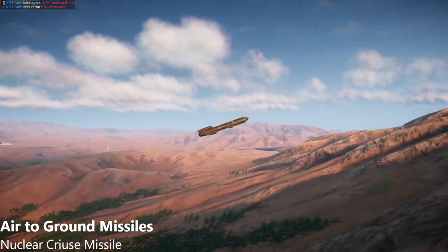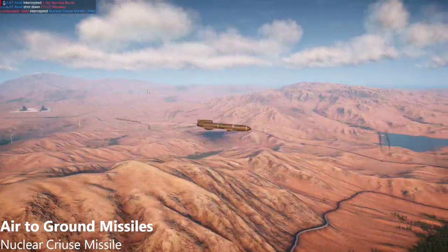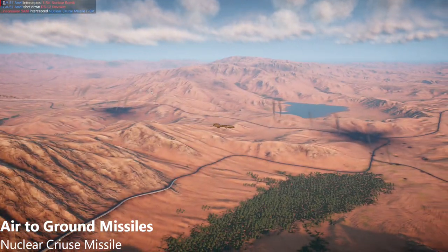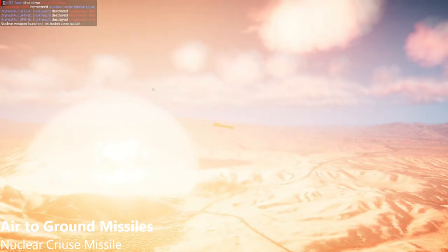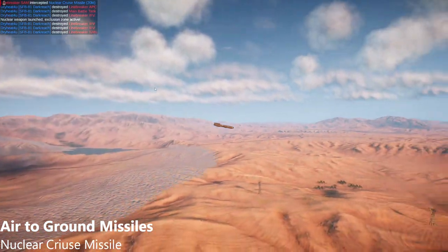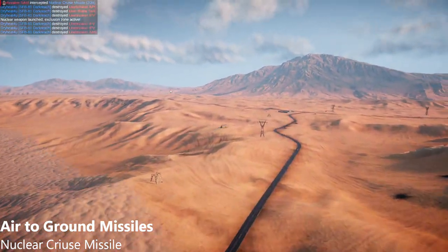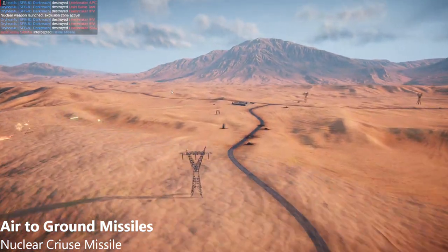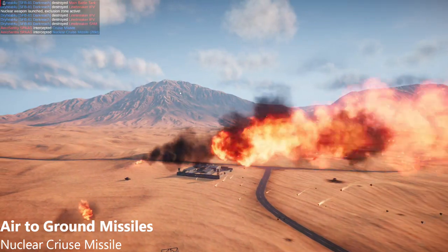The Nuclear Cruise Missile at 20 kilotons — there is no middle finger big enough. Identical to the standard cruise missile, but with a massive tactical nuclear warhead. Only one of these monsters needs to get through. This weapon is best deployed alongside swarms of standard cruise missiles, or as a follow-up kill shot after local air defense has been eliminated.